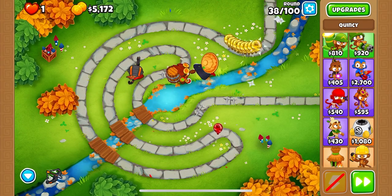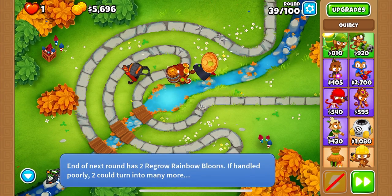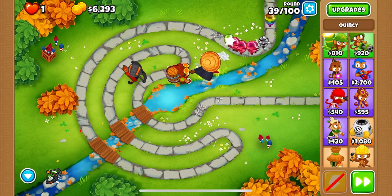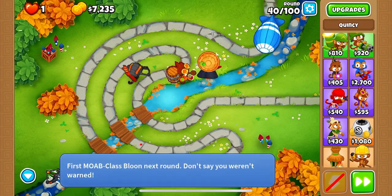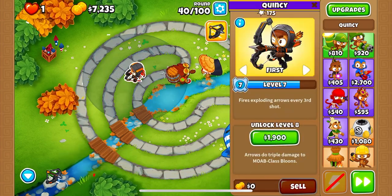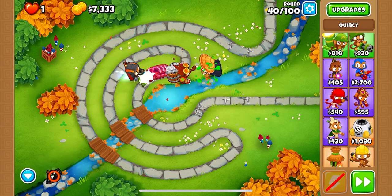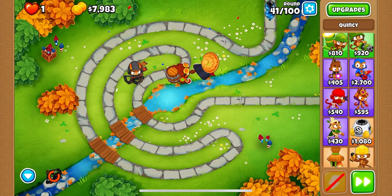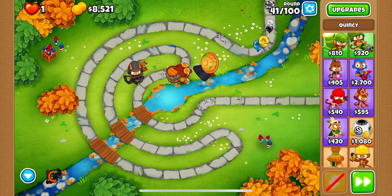I don't have to spend money now. I don't have to save it either, but I am going to save it until I start running into a couple of issues and only spend it when I need to, unless I reach something that is just really nice to spend it on. Quincy's not level 8 yet, he doesn't have the extra Moab damage yet. But we will use his ability right there, and we do take down the Moab just like that.